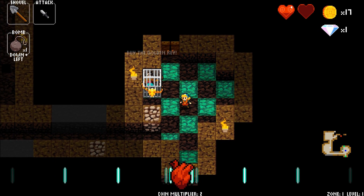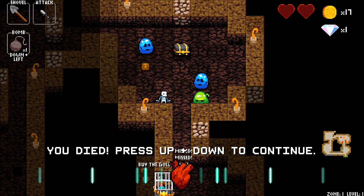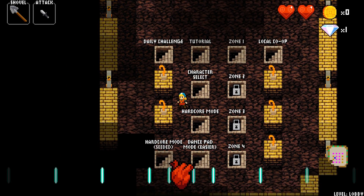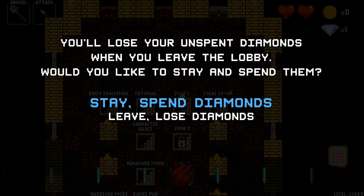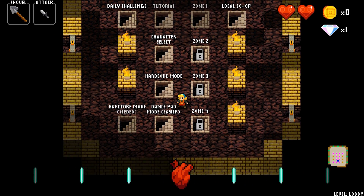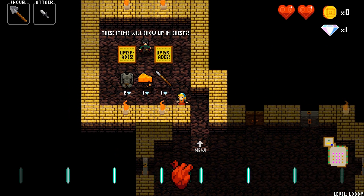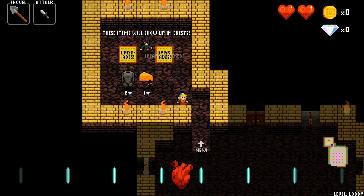I took some stupid damage there, but I got a diamond. I accidentally visited the lobby — daily challenge? Holy crap, this thing has a daily challenge, and local co-op. Spend diamond — or I'll lose my diamond? How do you spend the diamond? Upgrades, here we go. I unlocked the spear with that one diamond I had. I don't know if the spear is any good. I have a feeling the spear is not good.